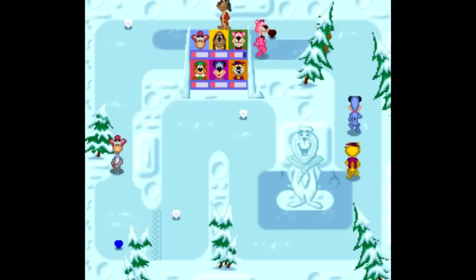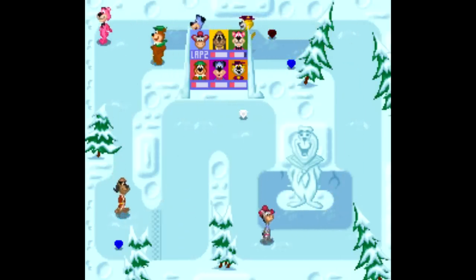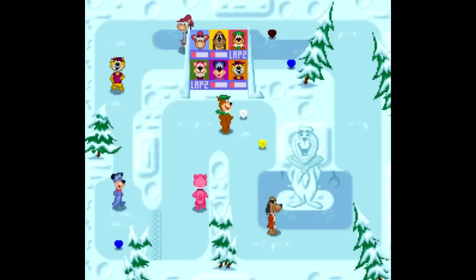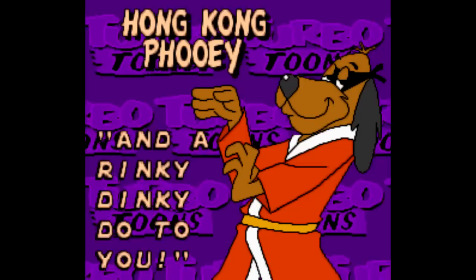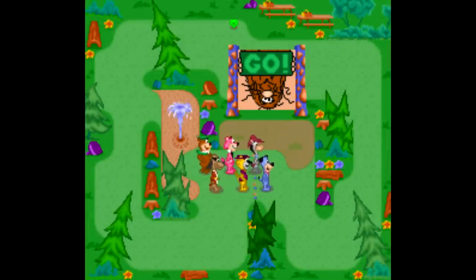While the fastest racers, Quickdraw and Snagglepuss, easily glide right past everyone. Seriously, in seemingly every race against the computer, Quickdraw just blows past everyone like Usain Bolt. One annoying thing about this game I gotta point out is that at the title screen, you're supposed to press Select instead of Start. Select brings you to all the game options, and Start just sticks you right into a race. If you didn't know any better, you'd think that's all this game is.